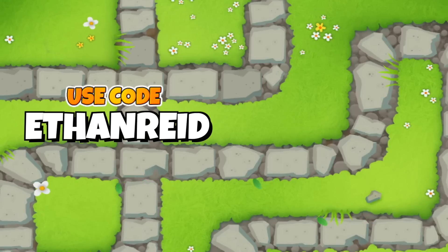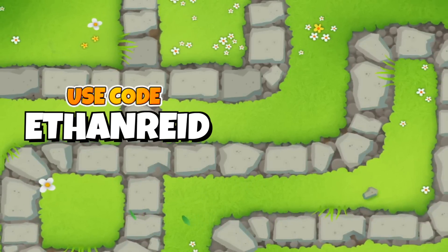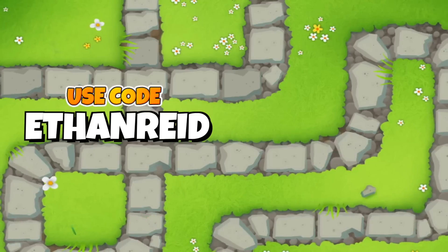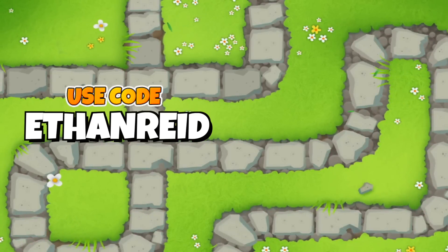That's going to be it for now — the first sneak peek of the upcoming Beast Handler Tower in Update 34. A huge thank you to NinjaKiwi for sharing their concepts with us, and as usual, use code ETHANREAT in the Bloons store to help support the channel. I'll see you guys soon for more content.